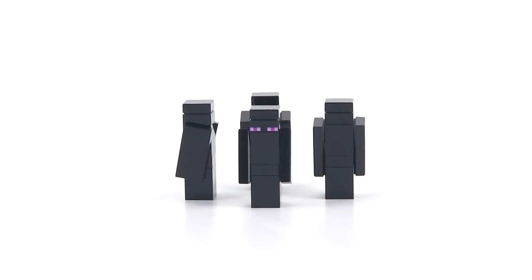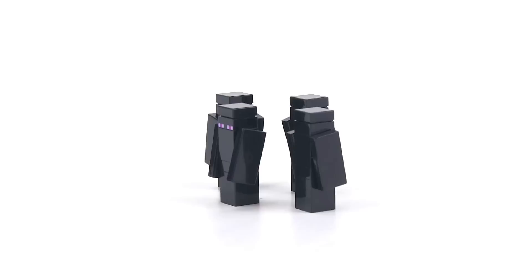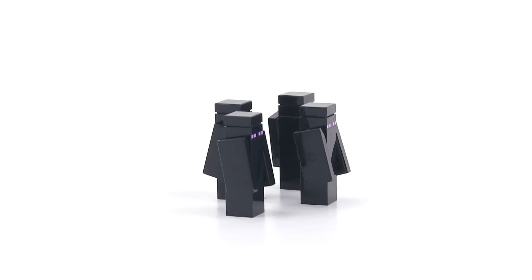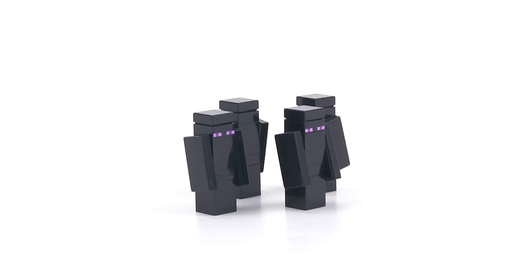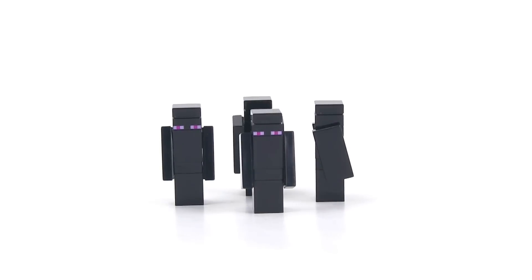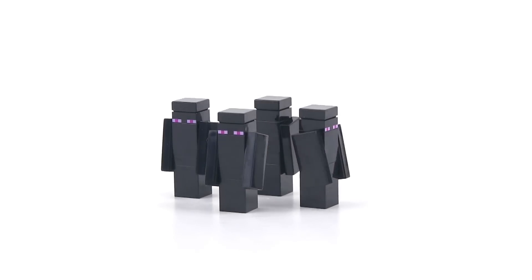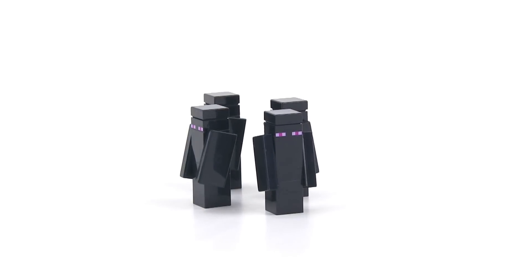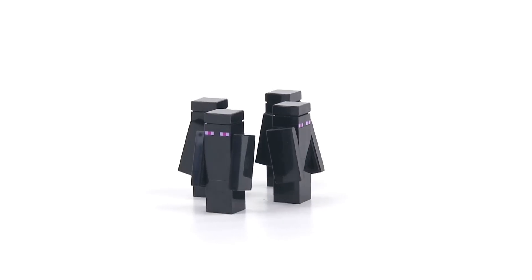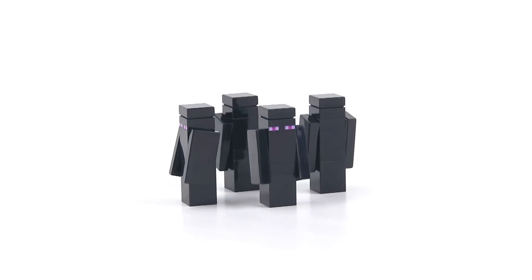Here's a closer look at the micro-scale Endermen so you can see how they are built up. The core of them is a 1x1 black brick with studs on two sides, and that's how they attach the 1x2 tiles for the arms. They also have these printed eye pieces — it's a printed 1x1 plate. They give you enough to actually make five Endermen; they give you six sets of eyes, so you get one extra.